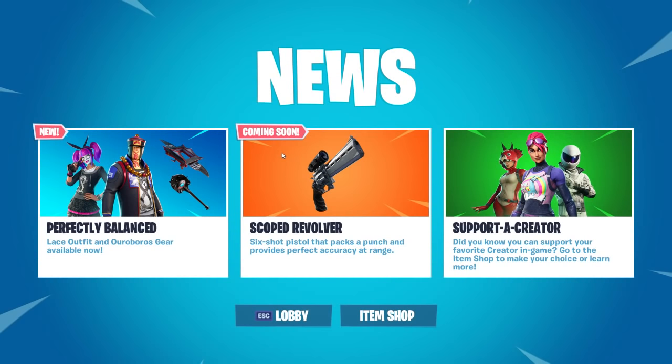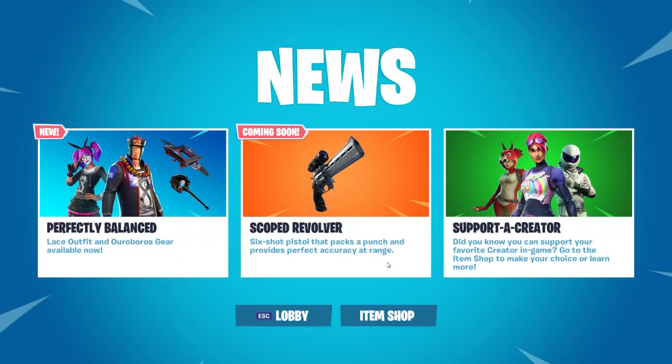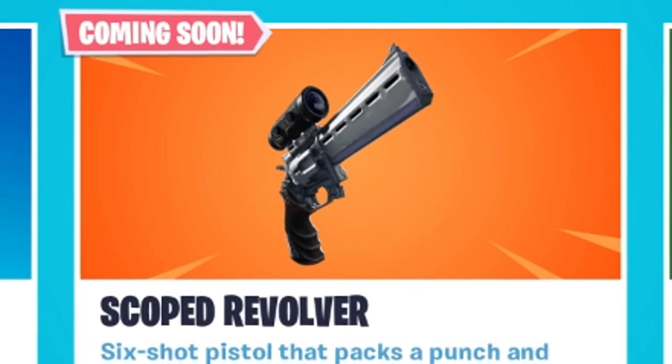With the new Fortnite update version 7.20 we are getting the Scope Revolver, which is gonna be a six-shot pistol that packs a punch and provides perfect accuracy at range. This is probably gonna be something like the hand cannon but with a scope, so that's gonna be kind of crazy. Even though I would have been more excited for another vehicle or something else. But that Scope Revolver could change the game a bunch.